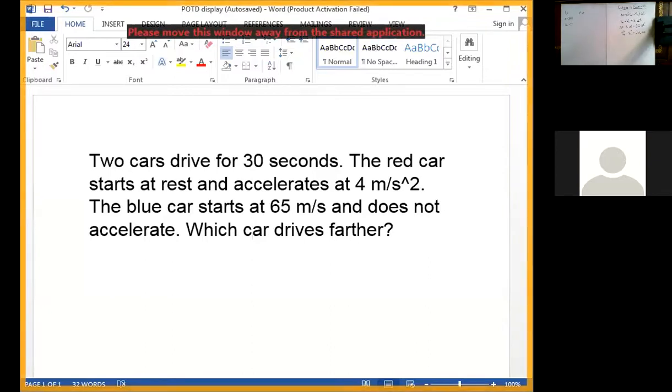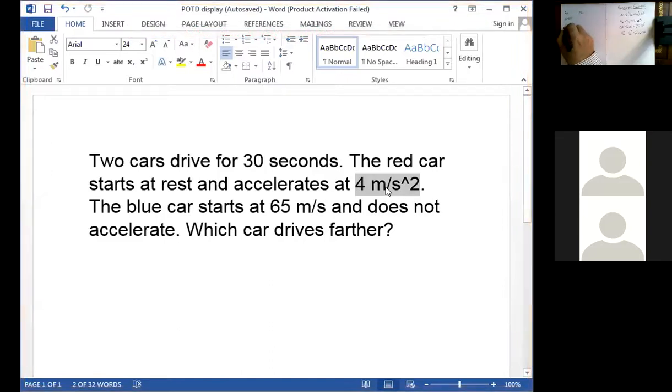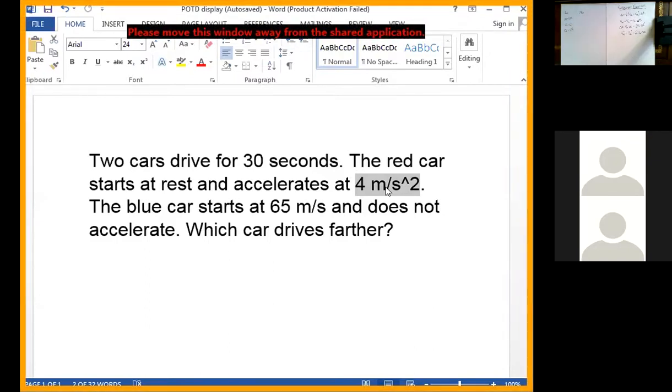One more given for the red car — what else do we know? It's not velocity, look at the units — it's acceleration, because it's meters per second squared. That's how we can tell it's acceleration. It accelerates at 4 meters per second squared, so the acceleration for the red car is 4 m/s².